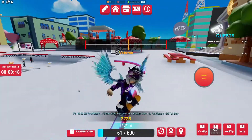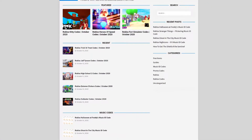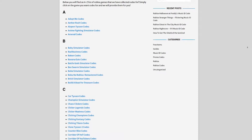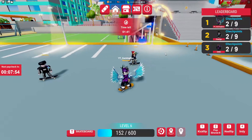Before we start, I do need to tell you all about relxcodes.com. That's my own Roblox code website where you can find game codes, music codes, and guides. There is tons of stuff in there that you guys have to check out. We have codes for over 300 Roblox games, so if you guys need a code for a game, we'll be there.